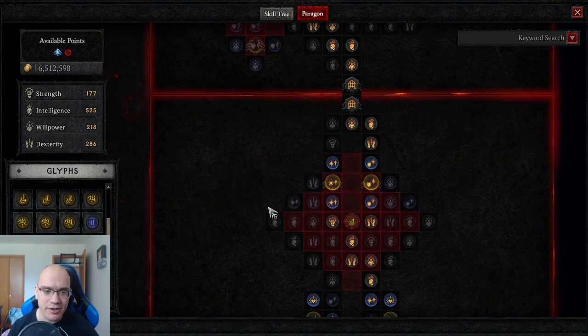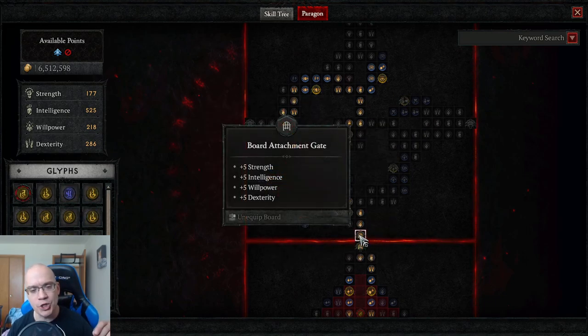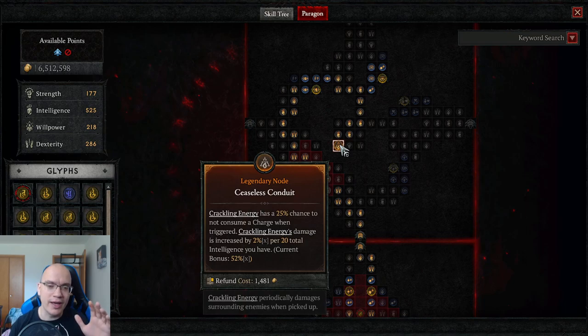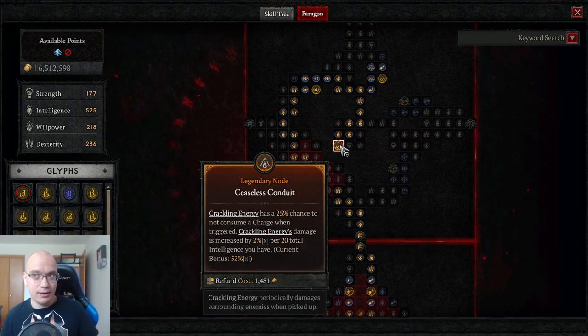Every character starts with the same basic paragon board. When you exit it through a board attachment gate you choose the next board, which determines your build. Think about what kind of character you want to be before you build it, then choose a paragon board that complements it best. You can have up to six boards. In my case, I chose crackling energy as my skill, and I got lucky finding the legendary node for it on this paragon board.